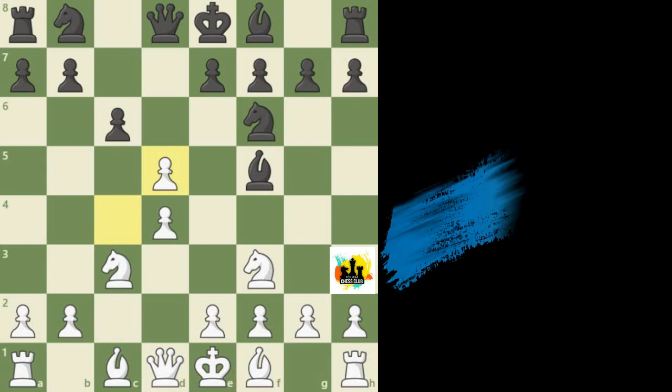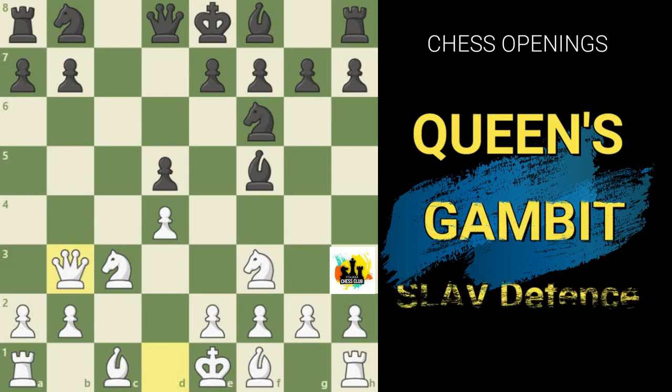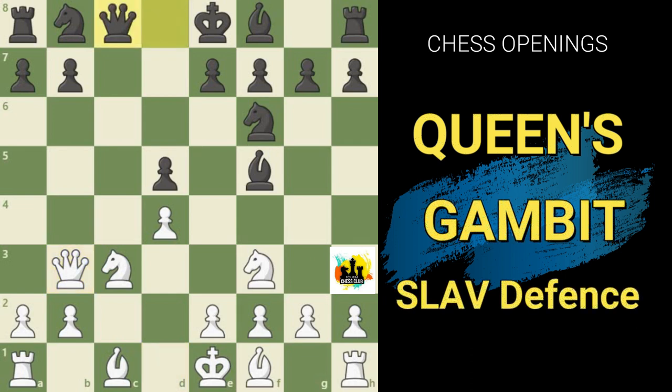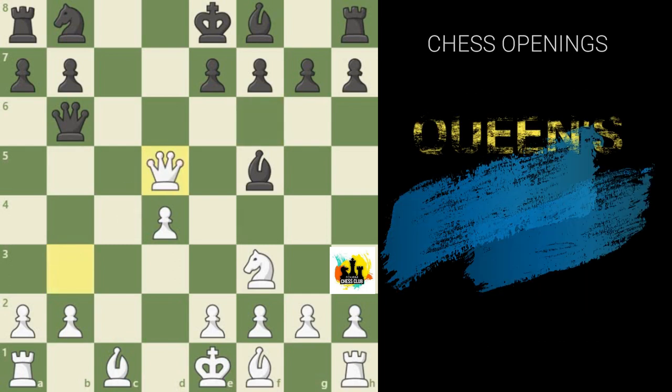The defense of b7 is very uncomfortable for Black. He needs to defend the b7 pawn while not losing control over the d5 pawn. For example, after pawn takes pawn and queen to b3, if Black plays queen to c7 or queen to c8, White simply plays knight takes f5, winning a free pawn. The move queen to b6 is also not an answer, because White plays knight takes d5, and if Black tries capturing the queen on b3, White throws in the intermediate move knight takes f6 check.